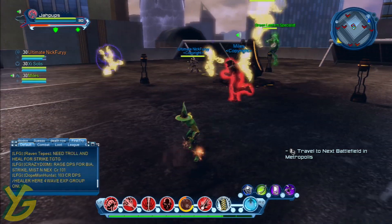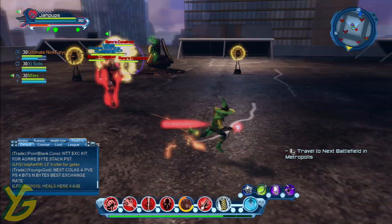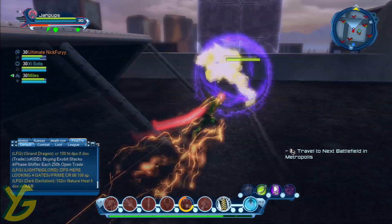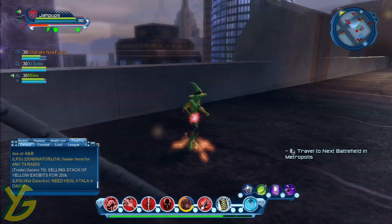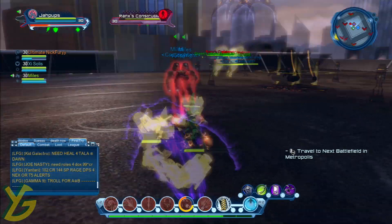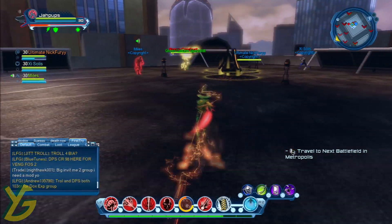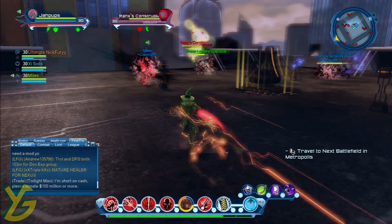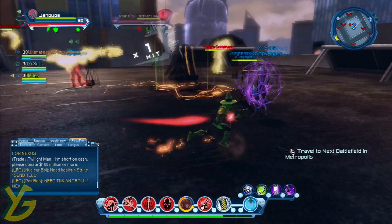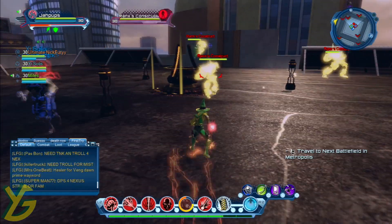When you have a troller, have them use a control effect on the adds. As you can see in our video, my friend Ultimate Nick Fury is encasing them and we're throwing them off the roof. If you have a tank, they can pull the adds away while the other three members lined up around all three generators hit them at the same time — and boom, that's one. The mission only requires you to do it five times, then the icon disappears above the generator, but you can still continue even though the icon is not there.